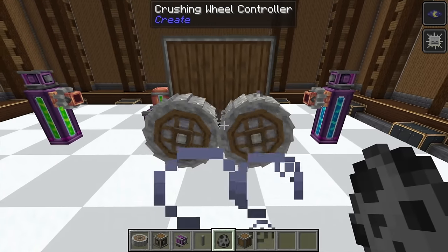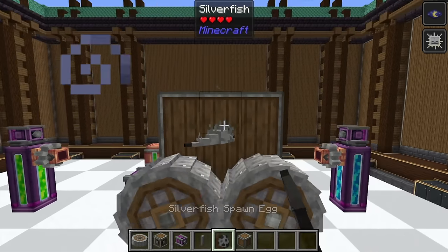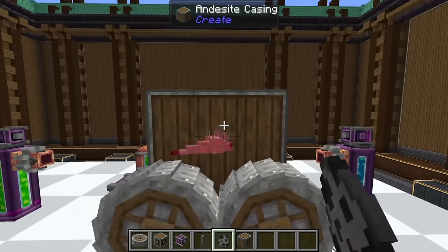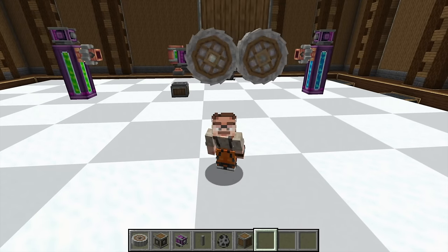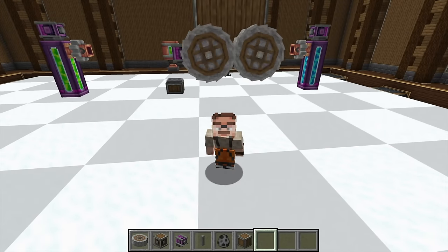One of the coolest features is XP-based mob farming. When you crush mobs, they have a chance to drop a nugget of experience, and that's how you get your Liquid Experience. You can make Silverfish farms by infesting stone and then breaking it over crushing wheels, and they'll get crushed up and turn into XP. This is kind of up there with the essentials — it's such a neat expansion to Create, and it expands it into being magic!